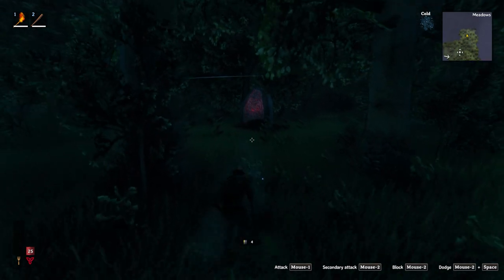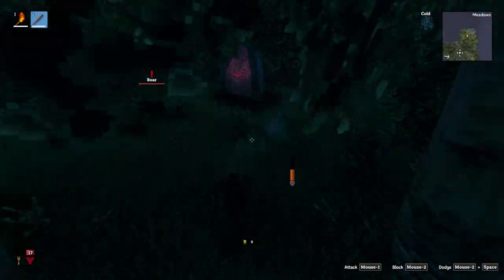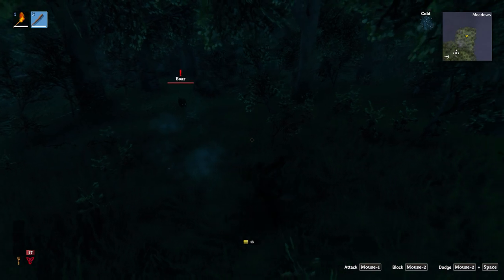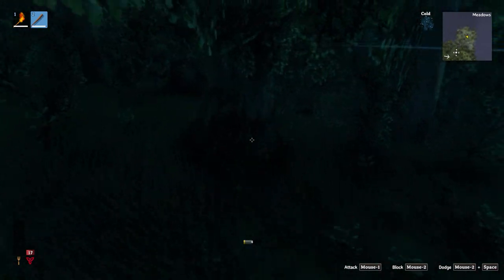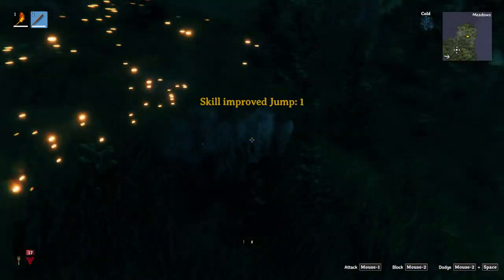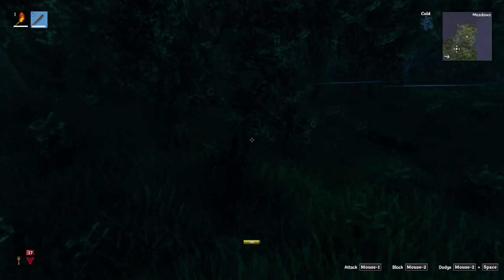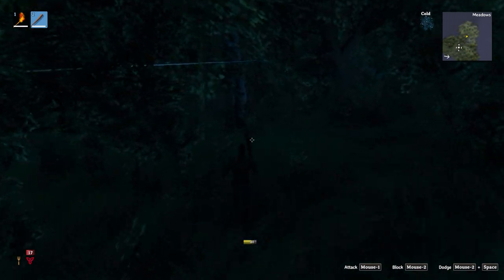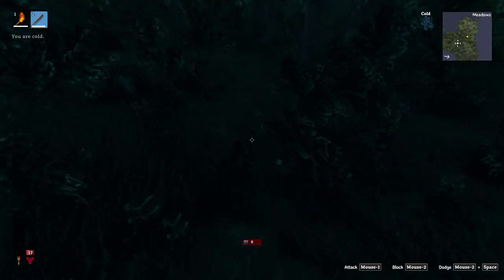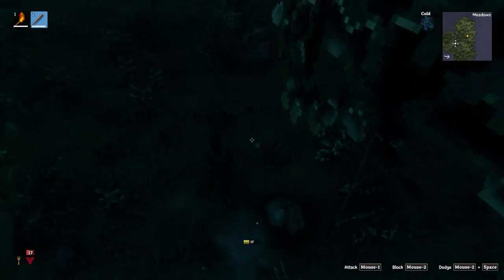Oh, some boar. Can I take him? Oh, and I have no weapon — that boar, I don't want to fight. I can't take the risk. Oh no, we might bite the dust. This is not looking good. Still need two more stones. I've never had this much trouble finding early game resources. I don't know what's going on, maybe because it's a little dark out. Usually there's rocks all around.